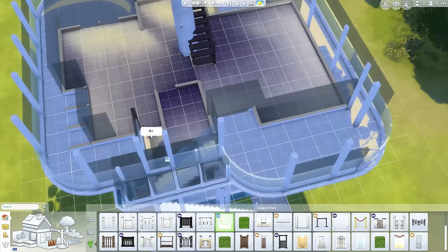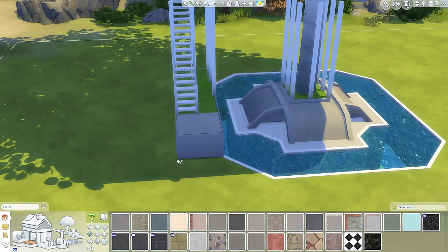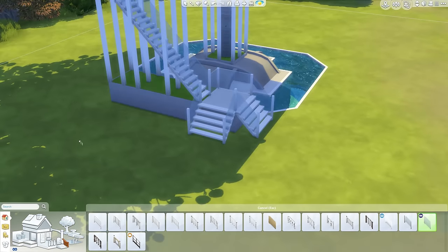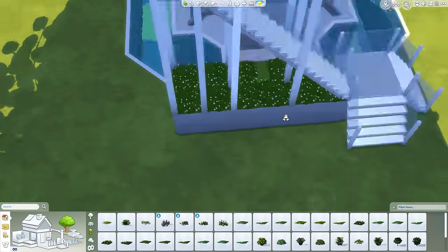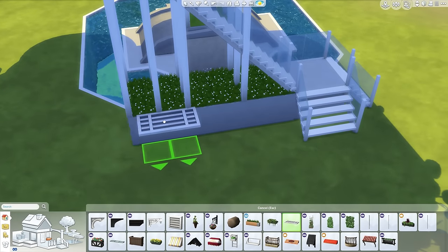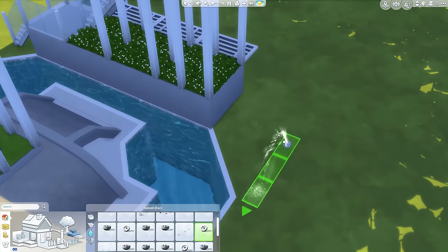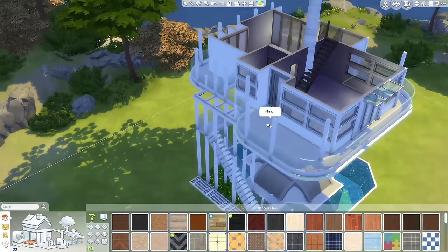I just changed the outside fence to the one from Spa Day because on the curves there are no little poles in it. That was actually a suggestion from someone over on Twitter, so thank you for that. Top tip if you're doing a treehouse: place the tree first, build the shell of the house, then get rid of the tree and put the tree back later. I would highly recommend that. I didn't think of that until the end for some reason.